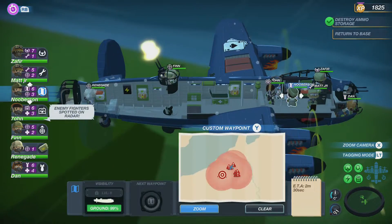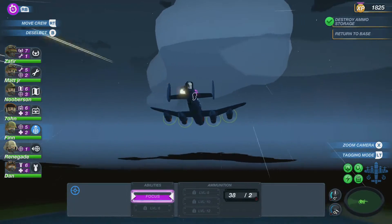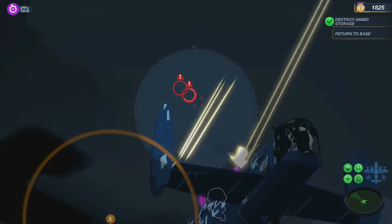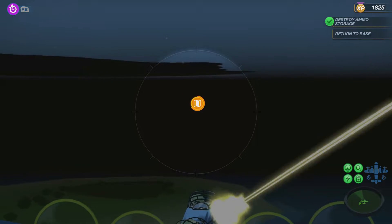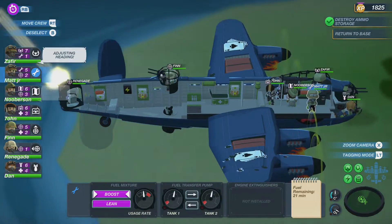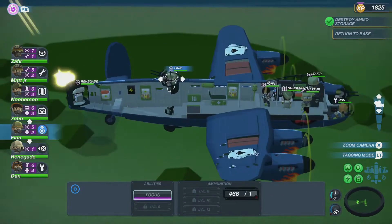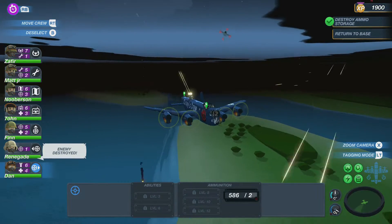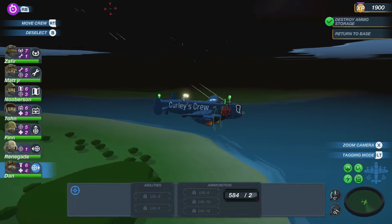Let's use Finn's focus ability — we should be able to shred some people with that. More fighters coming in — oh my god, so many. This plane is getting torn up. We're okay at the minute though, keeping on these guys with the guns. Renegade with the kill there — he died, came back to life, and he's still kicking ass!